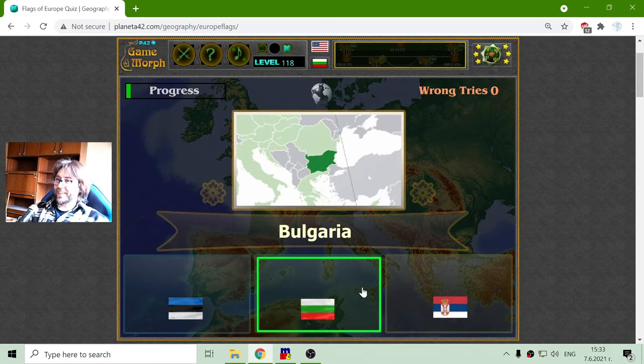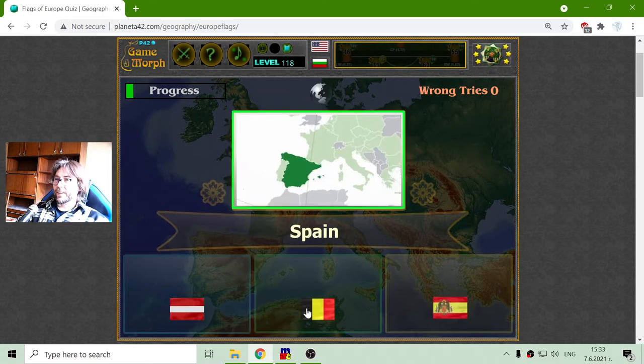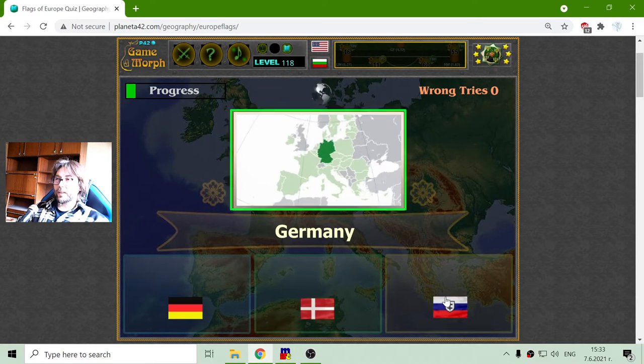Bulgaria's flag is like the Flag of Russia, but instead of Blue they have Green. The next Flag is the Flag of Spain, which is Red, Yellow, Red.